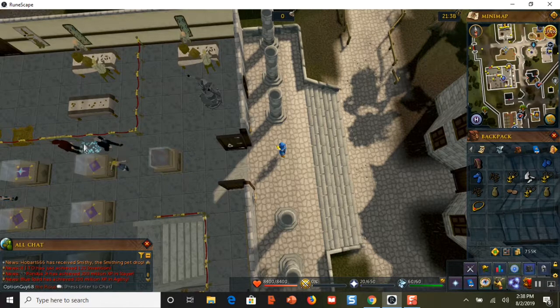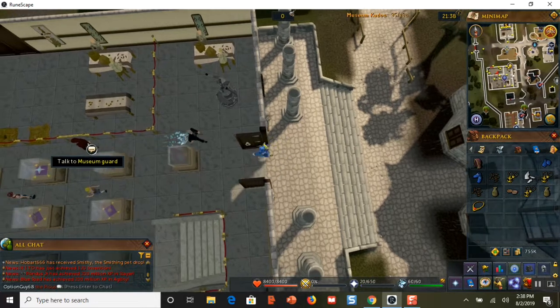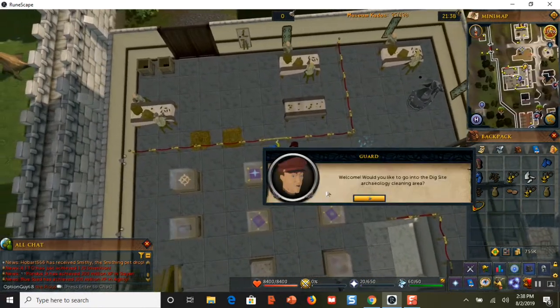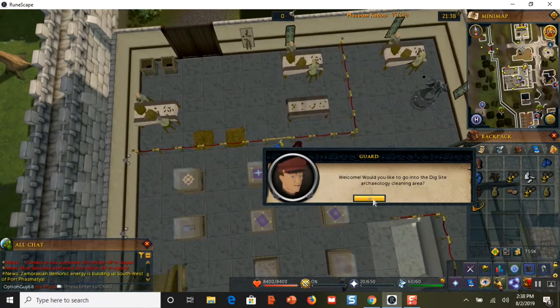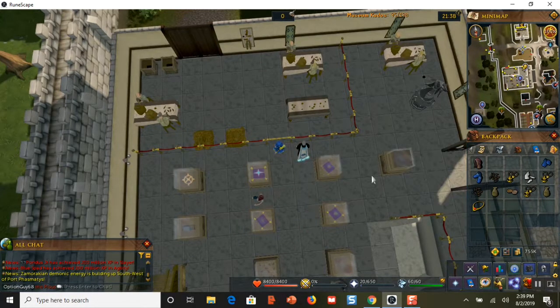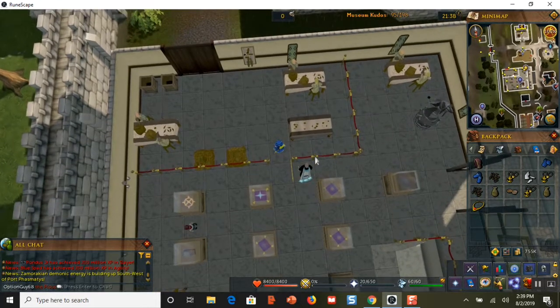You go inside and talk to this museum guard, and he is going to let you into this little area. He says, 'Welcome, would you like to go into the dig site archaeology cleaning area?' And I say yes, I'll go in. And then he lets me in, opens the door like that.